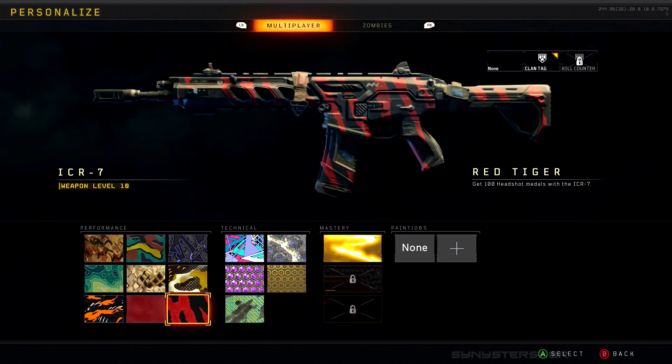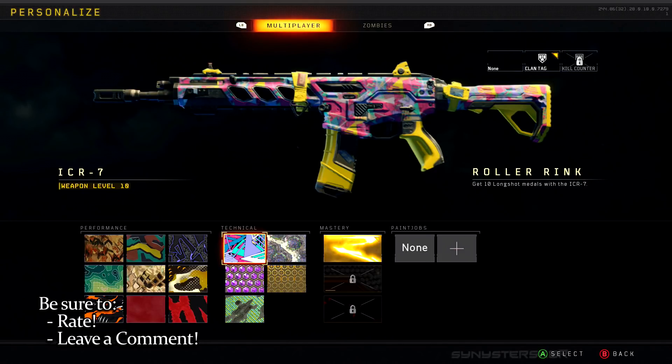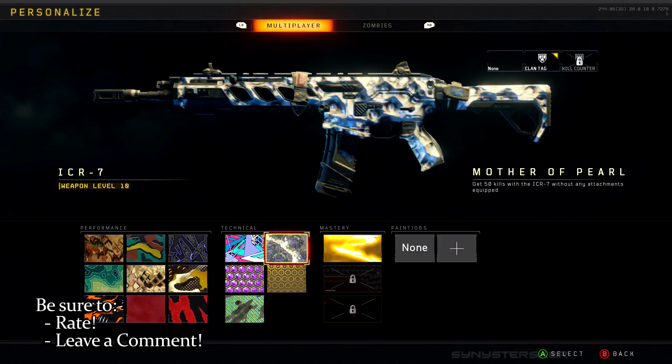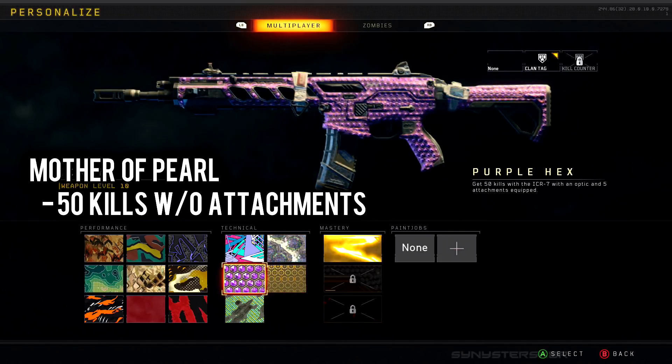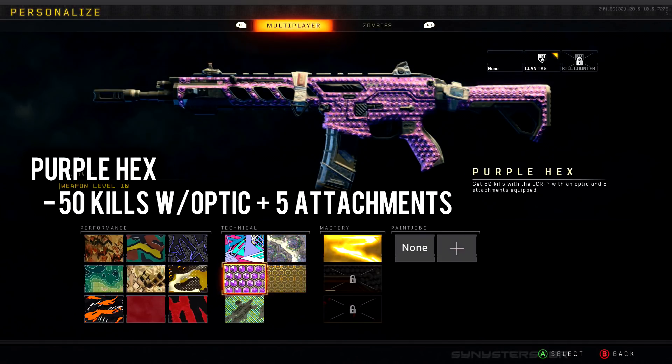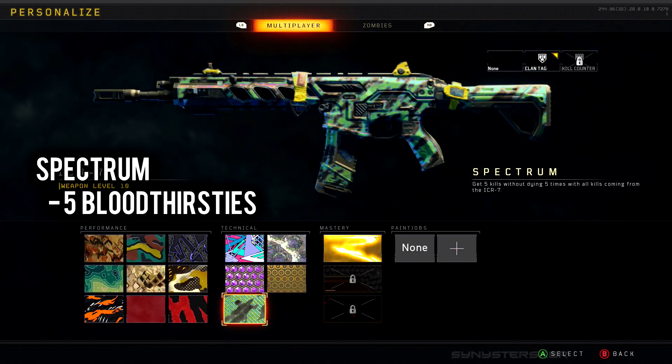You aren't able to make progress on the technical camos until you unlock all of the performance camos. The technicals are pretty much the same across all weapon classes, with the exception of the Roller Rink camo. For Mother of Pearl you need 50 kills without attachments. For Purple Hex you need 50 kills with an optic and five attachments. For Penthouse you need two rapid kills five times.